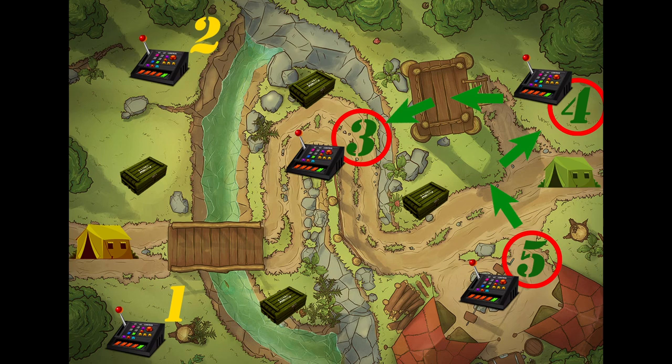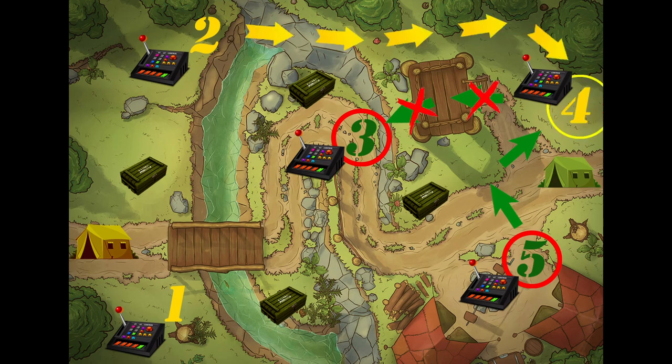At 10:29, the yellow side switches the relay of point number four and holds it until 10:32. The time for the total count of points at 10:30 has passed. Control points number four and number three do not bring points to the green side due to the lack of direct communication with the green relays. Eventually, the yellows receive only two points for points number one and number two, and the greens receive only one point for point number five.